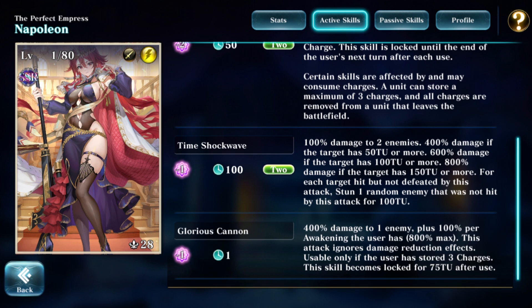This skill can only be used if she has three charges, but that should be relatively easy for her. It becomes locked for 75 time units after use, which is quite a long time, but that's fine because her other skills — which may not ignore damage reduction — are still very, very good.